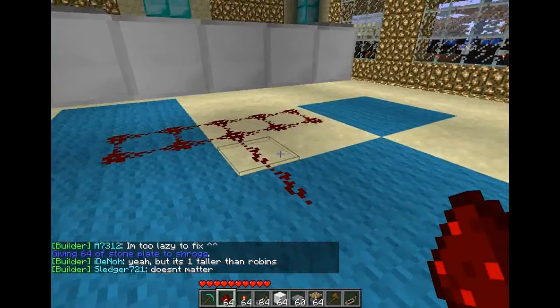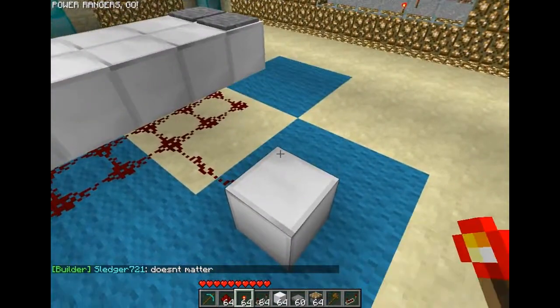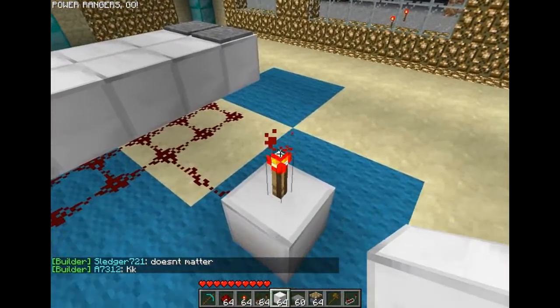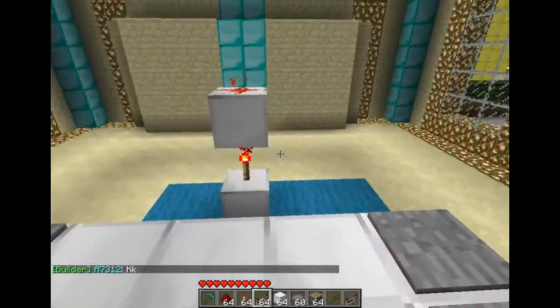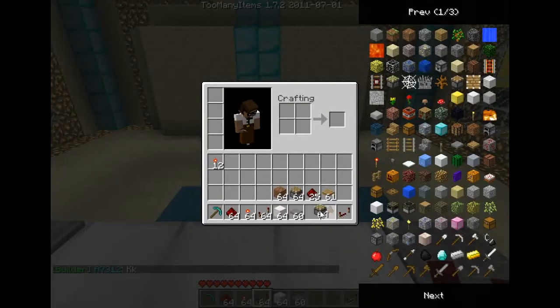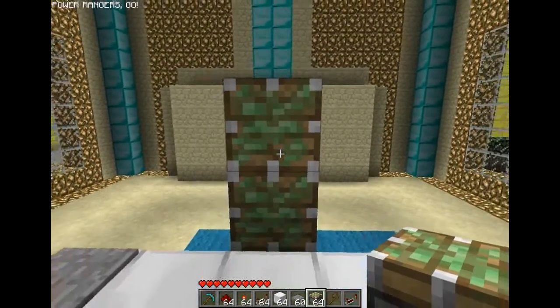Now we're going to want to put two redstone out, and then place a block with a torch on top of it, and on top of that torch we're going to place a block with some redstone on. Then we'll grab some sticky pistons and stack them like so.